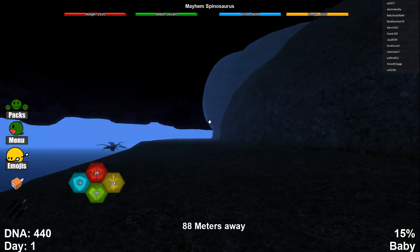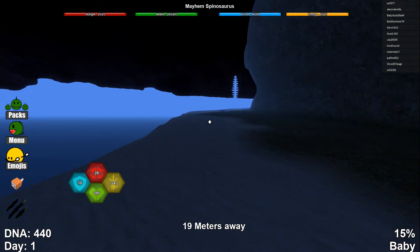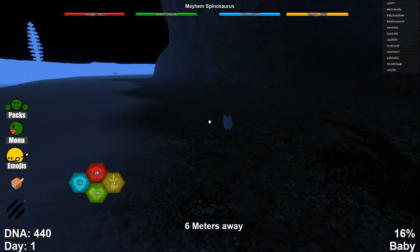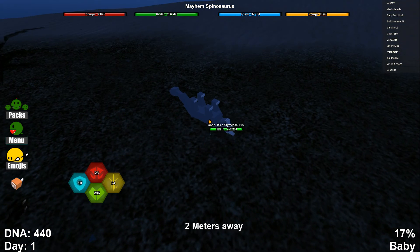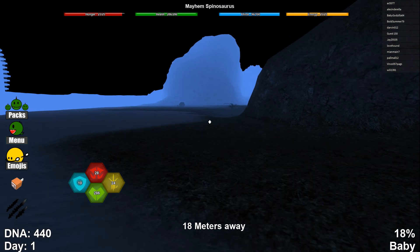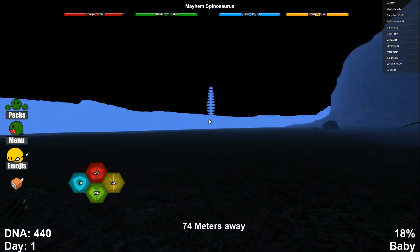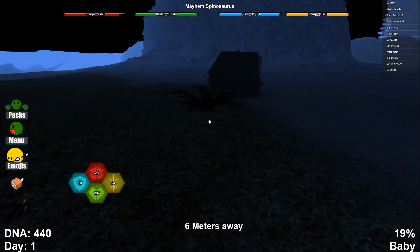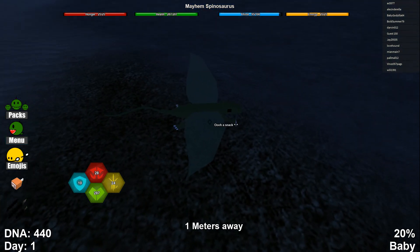Let's go ahead and get started. Right now we are very small — we don't have a lot of health, only 285. We are at 1516% baby. There's a sleeping Styracosaurus — I'm going to leave you alone buddy, because you are just a baby. Once we get a little bit older we will start doing some more hunting, but that guy's just flipped over on his back. We'll go ahead and find some food. We are moving pretty fast — is it just me or is this guy pretty fast?